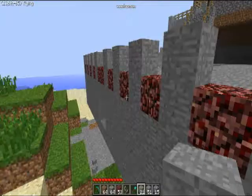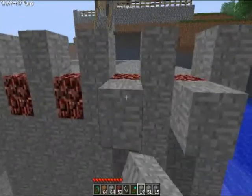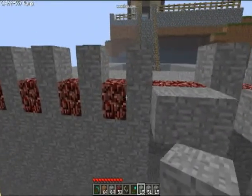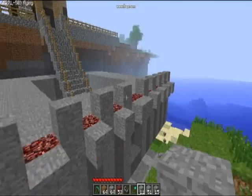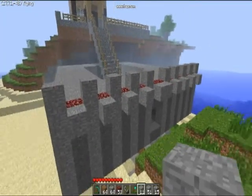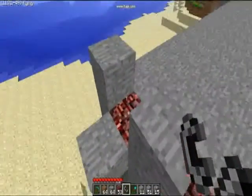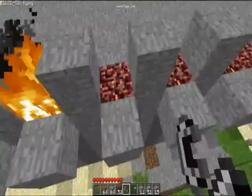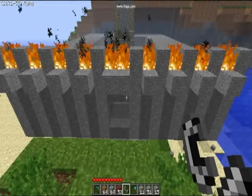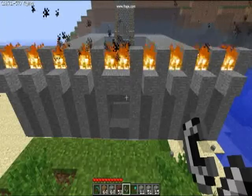Once you're done with that, take some normal rock from the normal world and cover up all the nether rock — kind of like that. Sorry if all the cuts are annoying, but I only have Fraps and can only record 30 seconds at a time. Then you're going to want to get your flint and steel and put fire on each nether rock block, because it will stay there forever. That should be your final product.